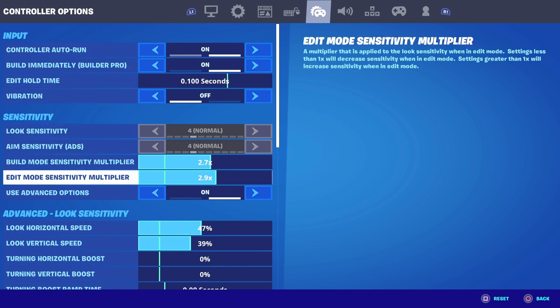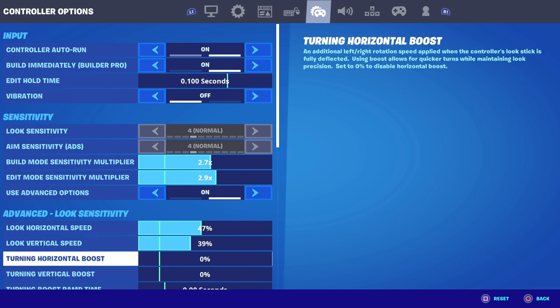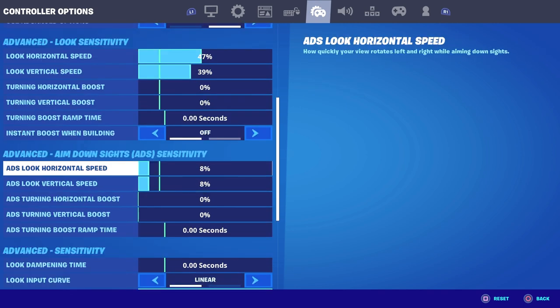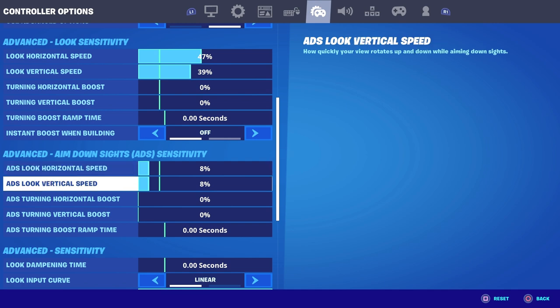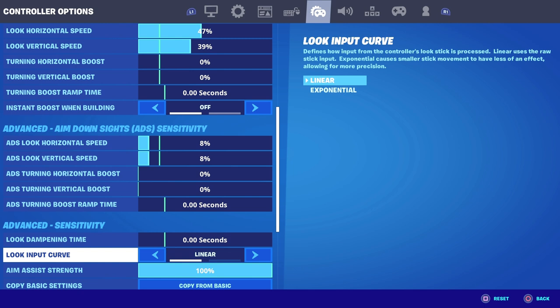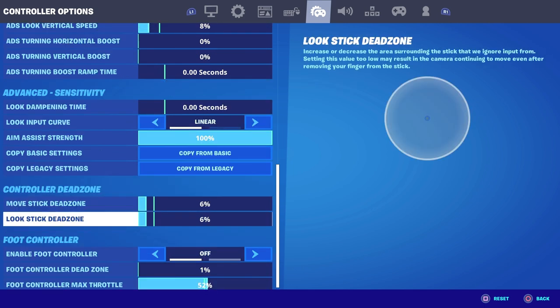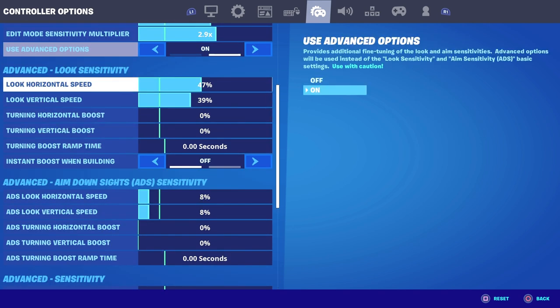For Wolfies' settings, his build mode sense is 2.7, edit mode sense is 2.9 — really good. Look horizontal speed is 47, look vertical speed is 39, kind of evens out each other. For his ADS, look horizontal speed is 8 and vertical speed is also 8, making it lower so it's really easy to aim. Look input curve is linear. His move stick dead zone is 6 and look stick dead zone is 6. So guys, those are his settings — I hope you enjoyed these Wolfies settings.